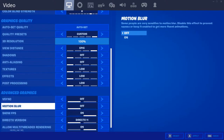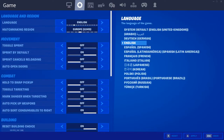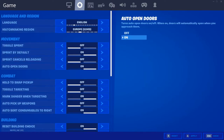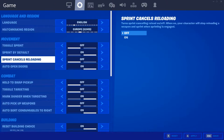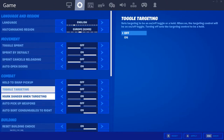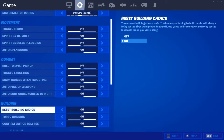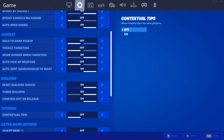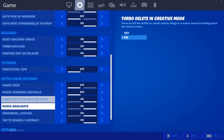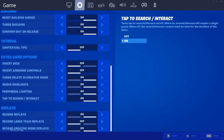Advanced graphics — I don't use V-Sync, all motion blur off. Now into my settings: Sprint by default — everyone should put that on. Auto-Open Door is brilliant, I love that as well. Consumables to the right is really good, I like that as well. Turn Building on obviously, Confirm Edit on Release on. And then Replays on, so I can VOD review and stuff like that.